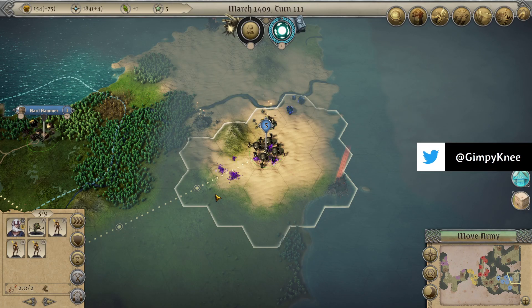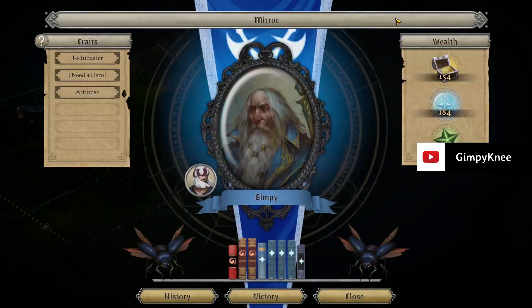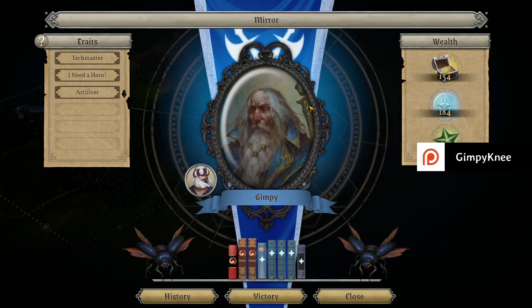Let's do a quick recap. We are on turn 111. This is a new DLC - Rise of the Soul Trapped - basically yeah, cyborg is probably the closest description that fits.